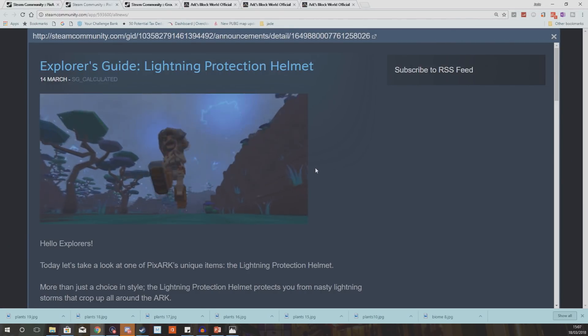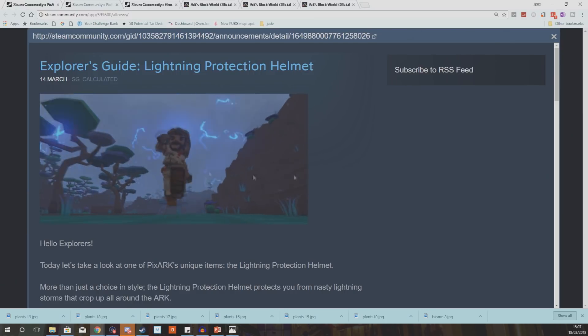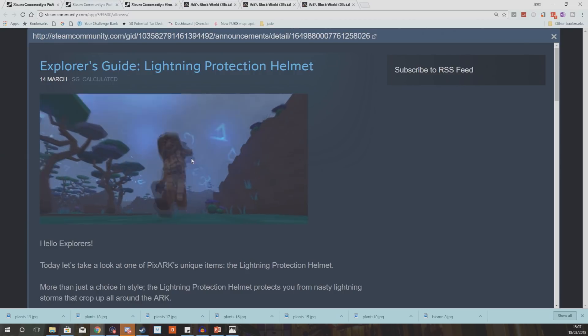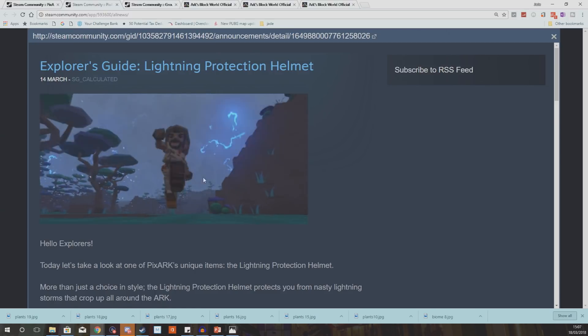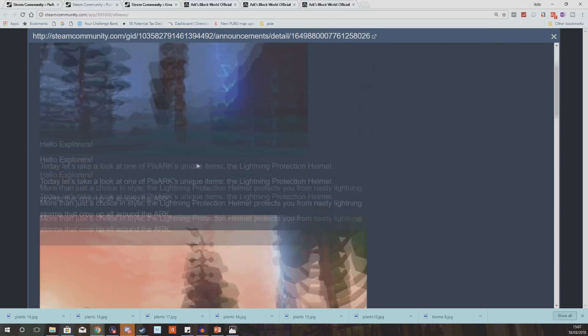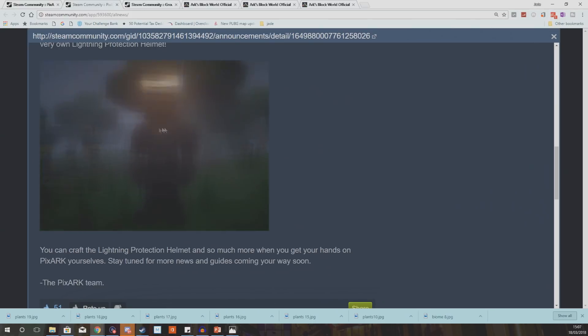Lastly, weather is going to be an important factor. Just like we spoke about needing to be careful about being too hot or too cold, you're also going to have to worry about lightning. There are specific pieces of armor you're going to have to wear to defend yourself against attacks from the map and weather. If you don't have this specific helmet on, you could take damage from lightning — and you can see here it literally just knocked someone down without killing them.